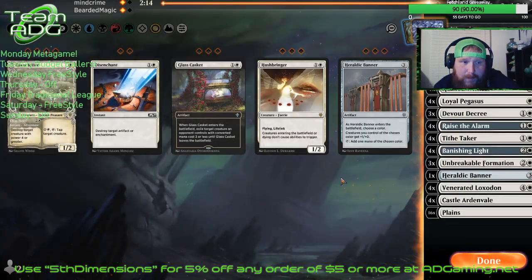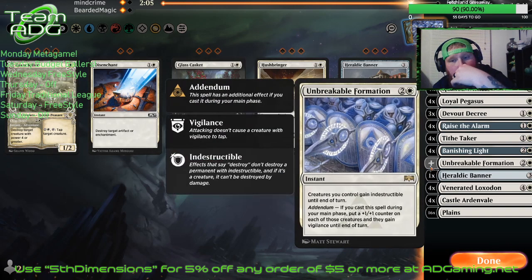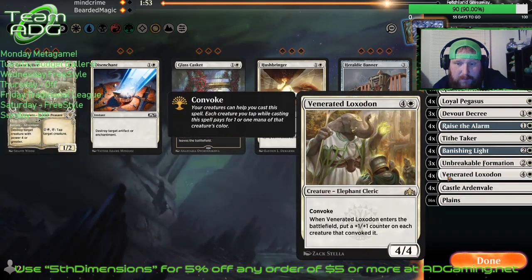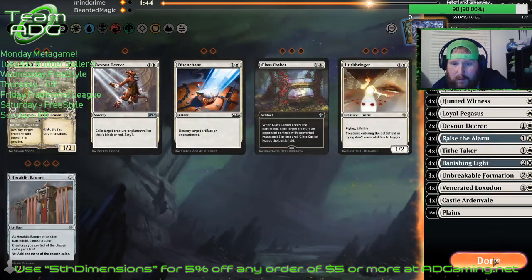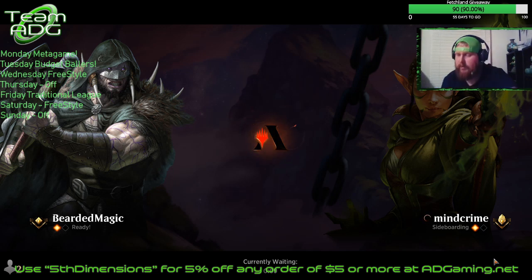Let's see what we do here. They're just running it back. Devout Decree is kind of iffy. I do want to take this Banner out — let's put in two Giant Killers and take out one Decree. I did see some Lovestruck Beast that they brought in. Now we are on the draw this time, so no telling what may happen.